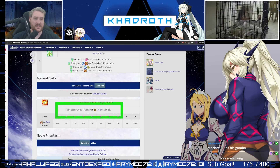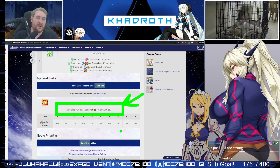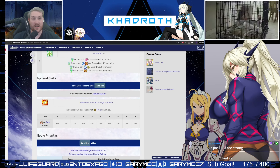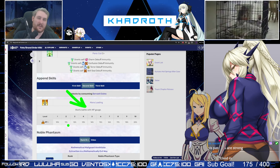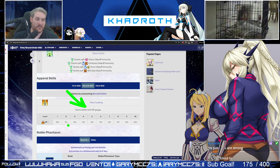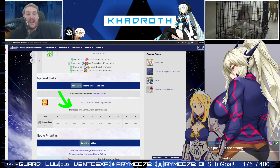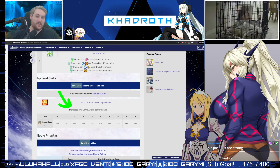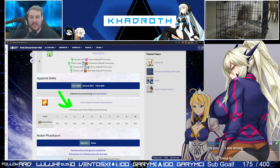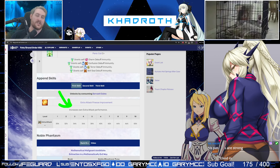Looking at his third append, it increases his own attack against Ruler enemies — it might be useful, but it's probably not worth the coins, especially since he's a limited five-star. I would recommend going with Mana Loading first, as any extra charge he can get will help him since he focuses a bit more on brute-forcing his NP rather than solidly refunding. You also have Extra Attack Finesse improvement, which is worth considering if you see yourself using him frequently in challenge content scenarios.